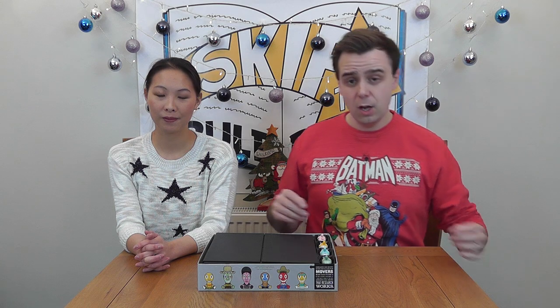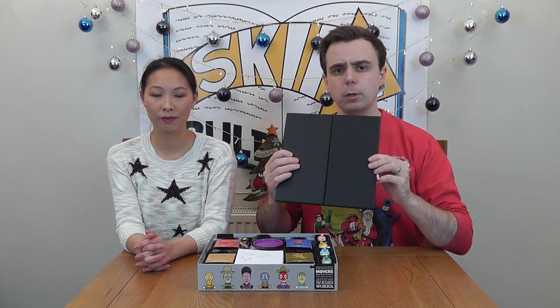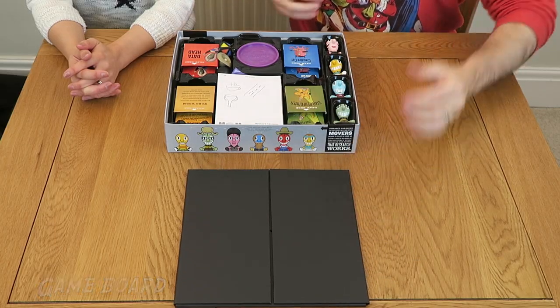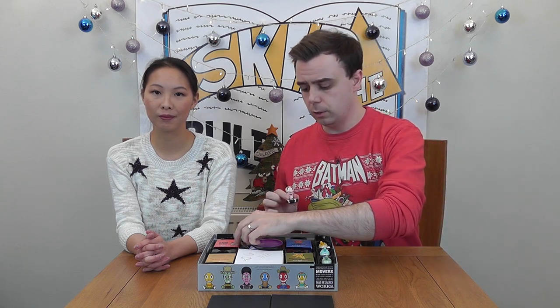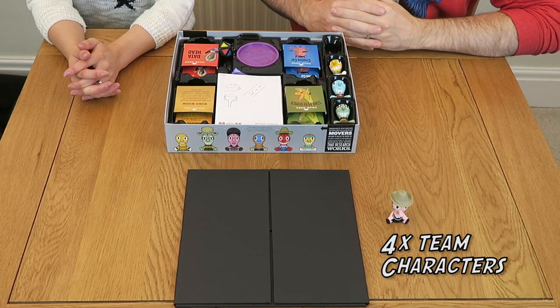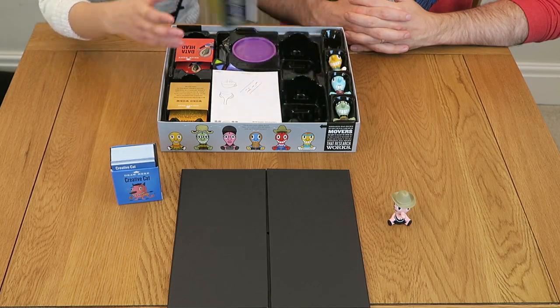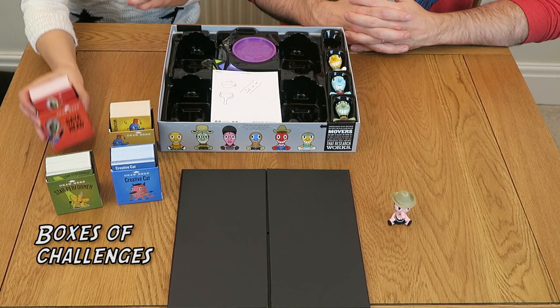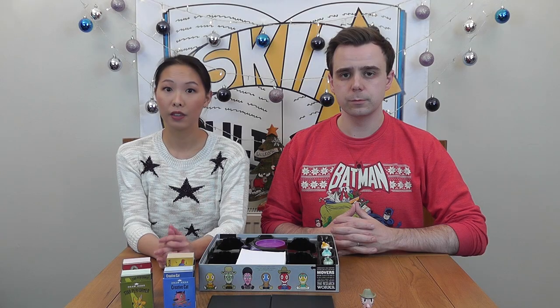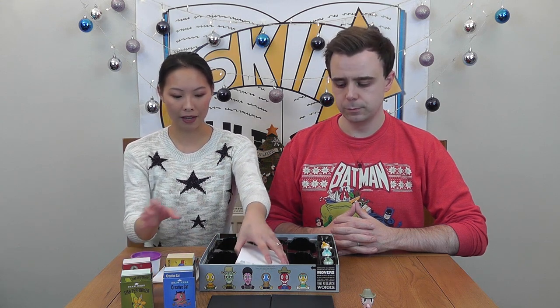Once inside the box the first thing you'll find is the game board, which keeps track of your team's race to victory with all the stumbling blocks along the way. Each team will also choose from one of four characters, along with appropriately cool hats and hairdos to represent you during the game. Next are four cardboard boxes labelled Creative Cat, Star Performer, Word Worm and Data Head, which contain all the challenges your team will face. The die is used to determine your team's movements around the board, and the pads of paper, pencils, cranium clay and timer will all be essential during your team tasks.